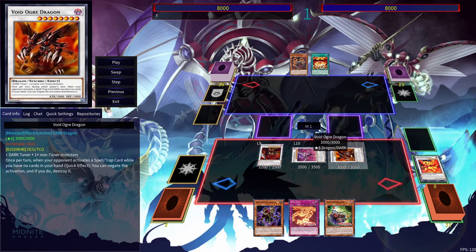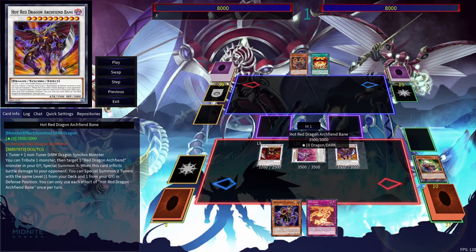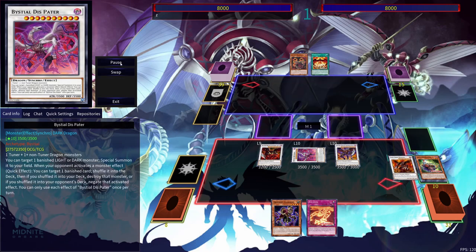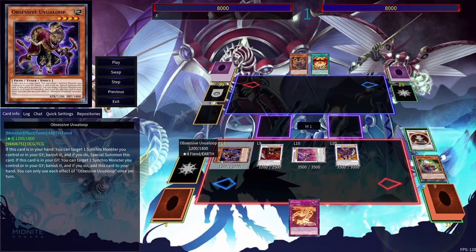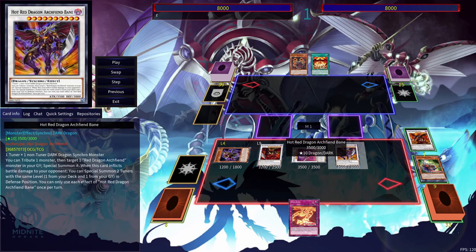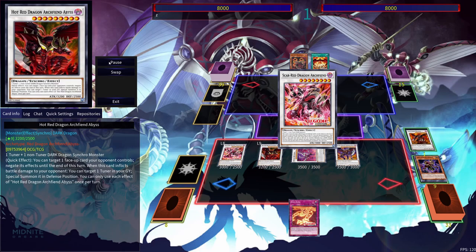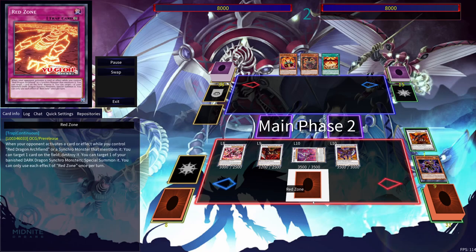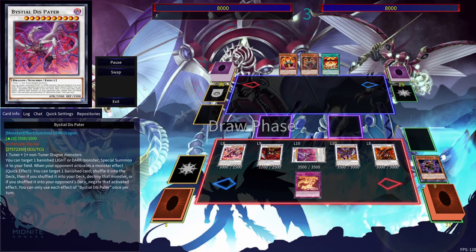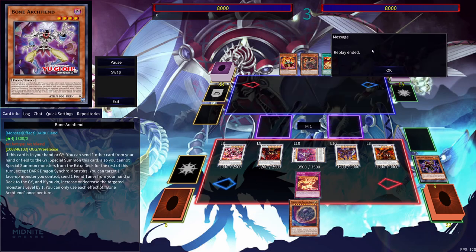That's important because now we can use Bistial Dispatter to Special Summon Red Rising Dragon. Then we Synchro Summon into Void Ogre Dragon, and from there Synchro Summon out Hot Red Dragon Archfiend Bane. We banish the Void Ogre Dragon to get Obsessive Uvalip, which gives us a target to Tribute for Hot Red Dragon Archfiend Bane. Then we get our Scar Red Dragon Archfiend. It's a pretty simple two-card combo setup that does quite a bit.